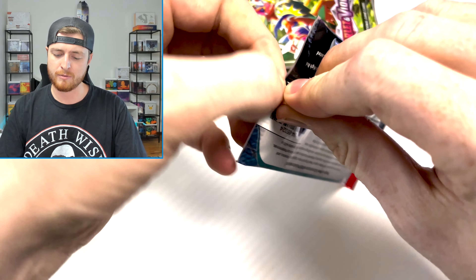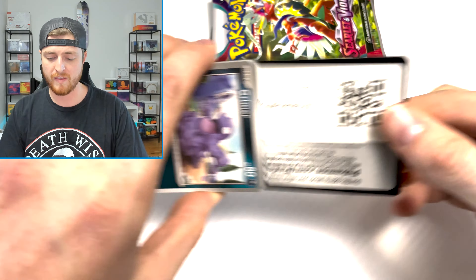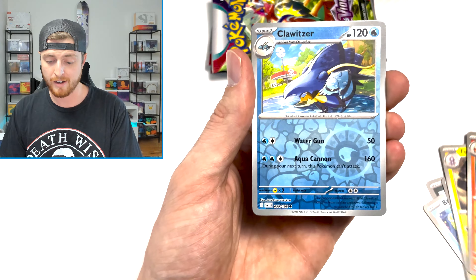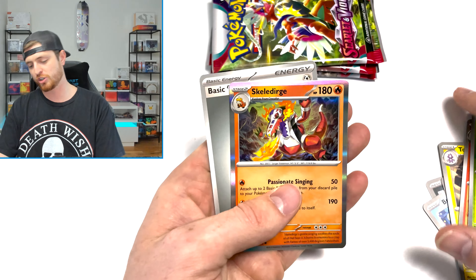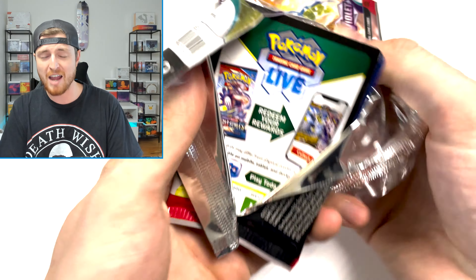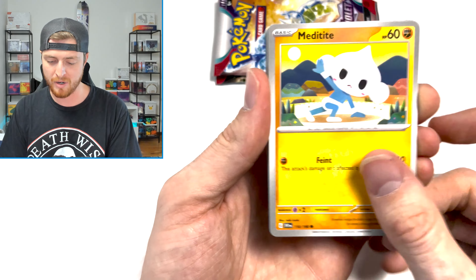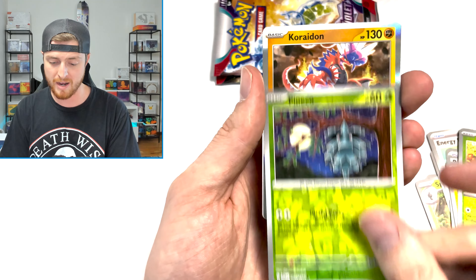So we got four packs left and we just got our first hit. Other than that, just a single V card. To say that these are God boxes would be extremely generous — and actually just a lie. We got a Reverse Klawf, a Reverse Sprigatito, and a Skeledirge. Not that I think PokeVault is a liar — he's definitely not. If I got his packs and got what he got, I would one million percent think these were God boxes. I'm not taking anything away from him. But I wouldn't be rushing to Costco to pick these up if I were you.